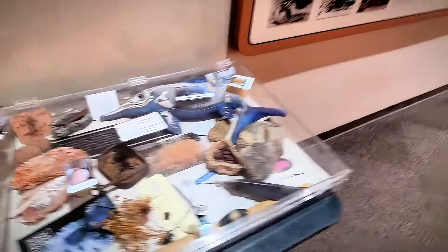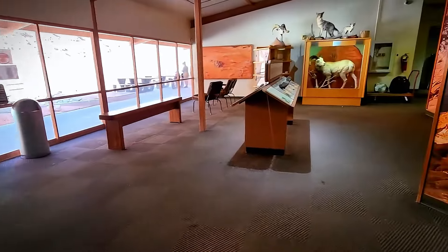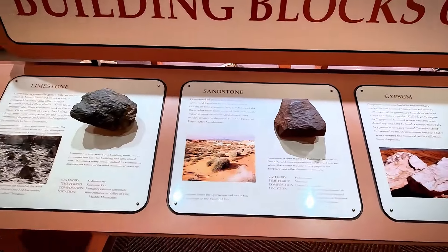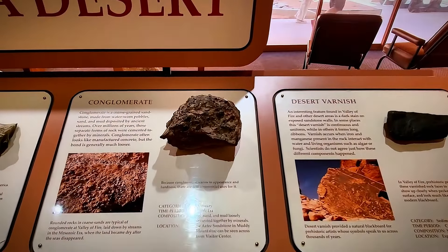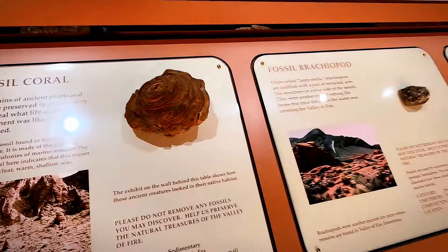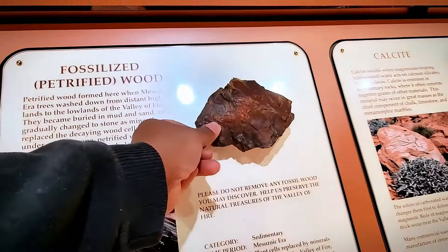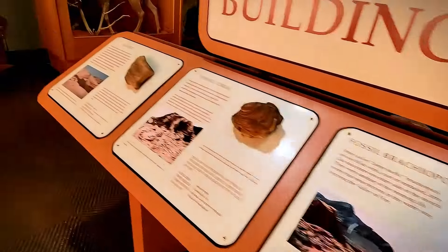Now over here you get limestone and sandstone — so what you're seeing out here is a lot of that land. You've got limestone, sandstone, gypsum, conglomerate, and desert varnish — I like the desert varnish, you see that a lot. And you also see quartz, fossil coral, brachiopods — I've actually found a couple of those — and petrified wood, which is pretty cool.